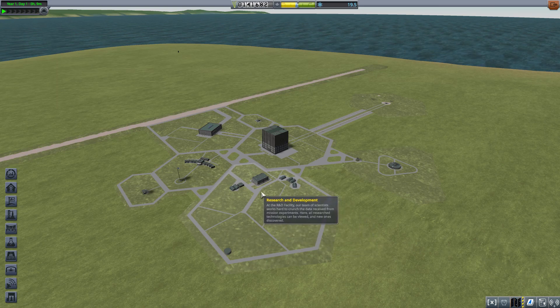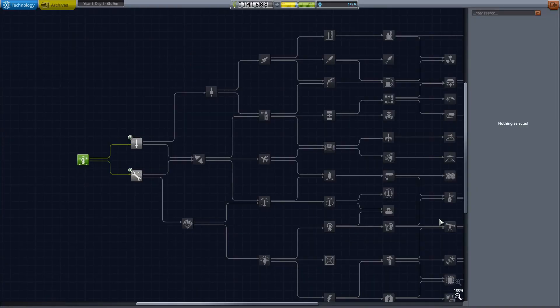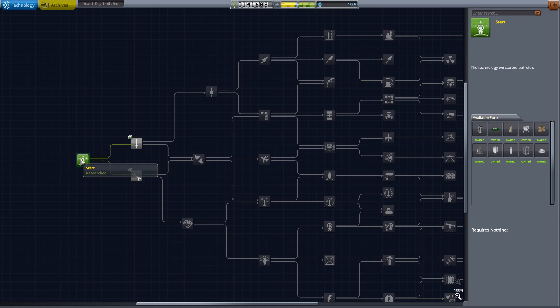Science is spent in the research and development facility, so I'm going to click on that and it will load up our tech tree. Right now the only thing we have is the starting setup, which gives us just a couple of components to work with. We have 19 and a half science points to spend. The next level of items costs five points each to purchase, so that'll be ten points to move to the next stage.